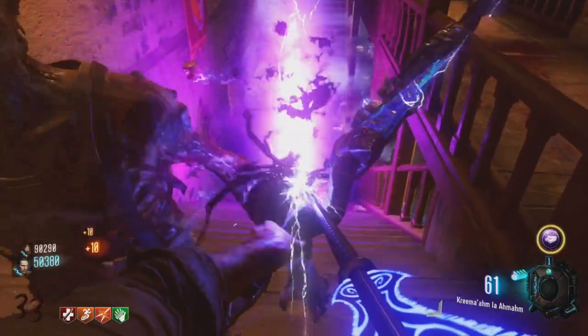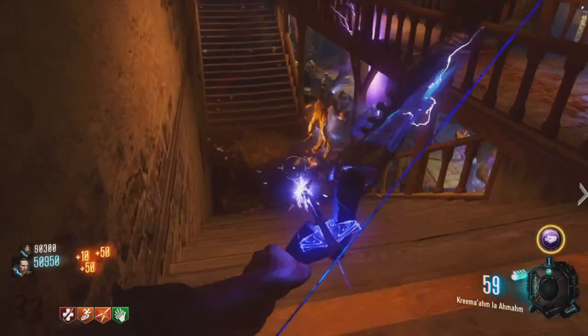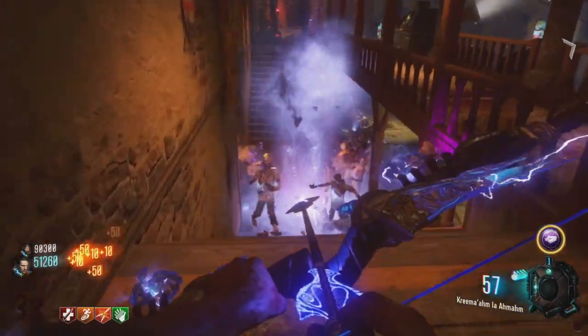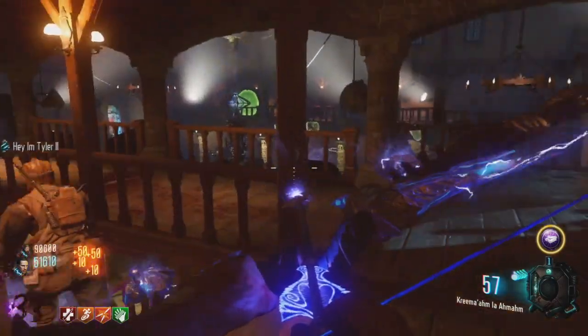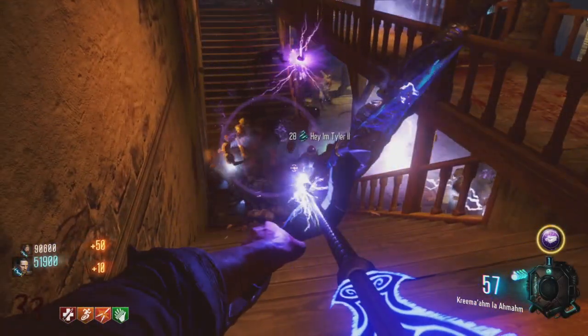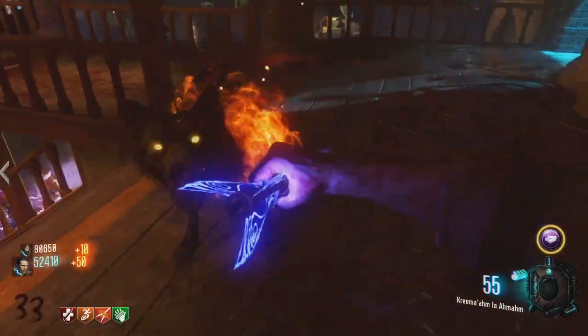Right here we're making a transition over, mainly because of where the dogs spawn. This side is a little bit more roomy if something does happen, so we can have more control of what happens and especially relying on the wolf bow to just knock everything out.